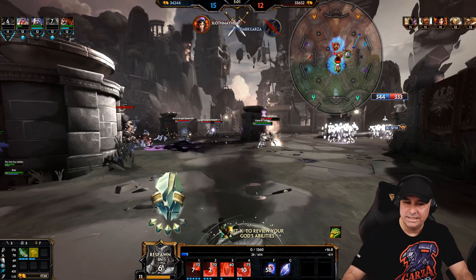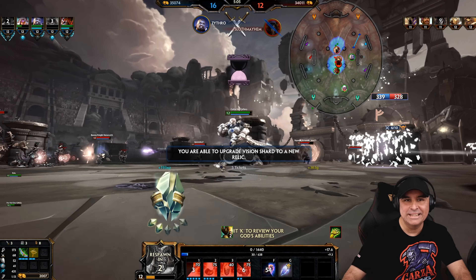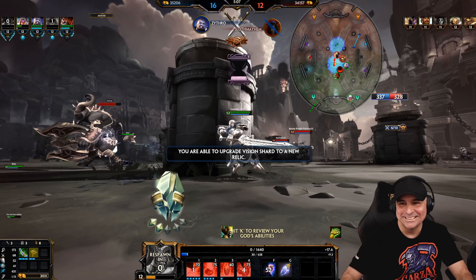Forgot she has that invisibility — and that's zero mana. That's all right, they got her. Our team got her. Good stuff.